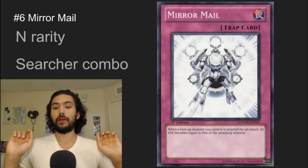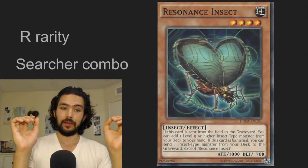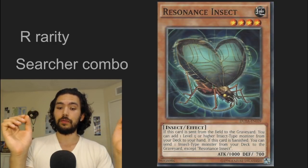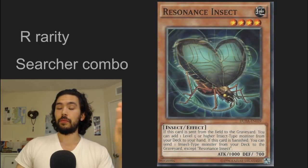Number 6 is Mirror Mail. It's a trap card, and when a face-up monster you control is targeted for an attack, its attack becomes equal to that of the attacking monster. This is good for your searcher monsters, such as Resonance Insect — it's another rare card that combos with Mirror Mail. If this card is sent from the field to the graveyard, you can search an insect monster. So if you have your Resonance Insect face-up in attack position, your opponent attacks into it, you activate Mirror Mail, Resonance Insect kills their monster, gets killed itself, and lets you use its effect of searching an insect monster. Pretty cool.